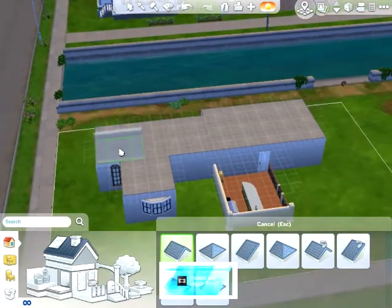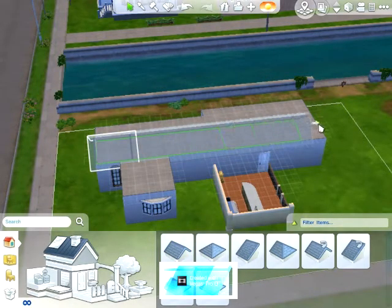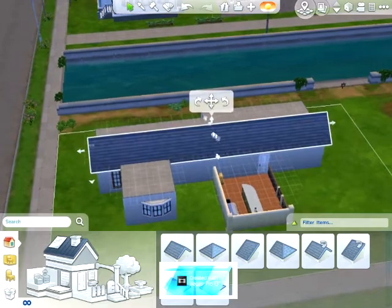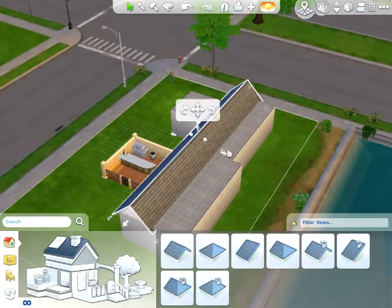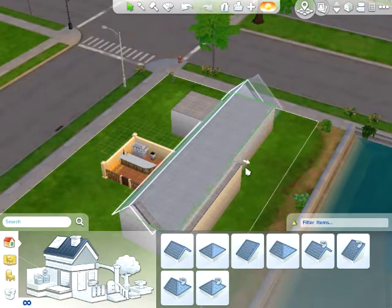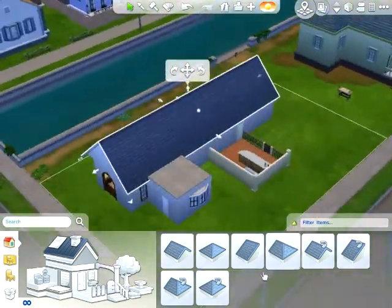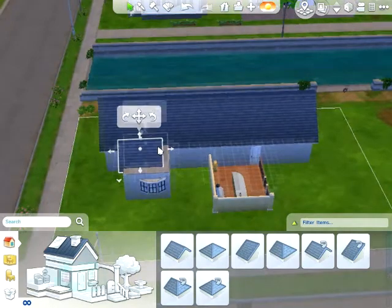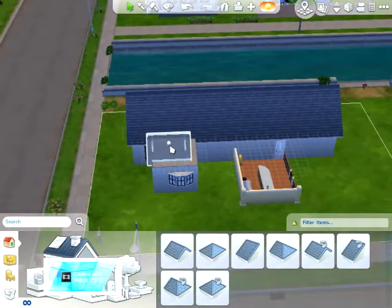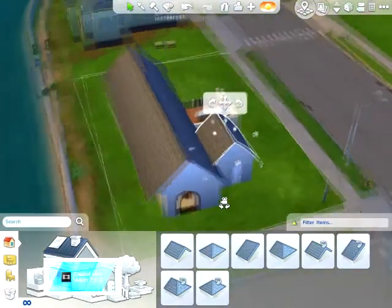I'm not the best roof maker, guys, so bear with me. Drag that all the way over there. Spin the camera around. Drag it to there — I'll have some overhang. I'm definitely gonna have some overhang. As I said, I'm not good at making roofs — that's not what I was meant to do in The Sims. I'm not a roofer, guys. So if you want a roof made, don't hire me. There we go, look at that beautiful roof!